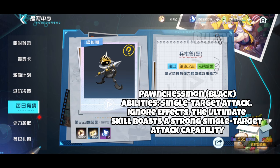Ponschismon Black's abilities include Single Target Attack and Ignore Effects. The ultimate skill boasts a strong single target attack capability.